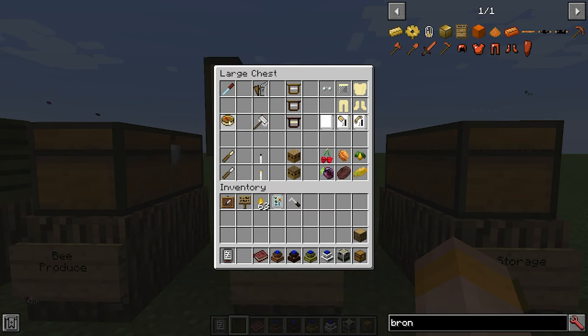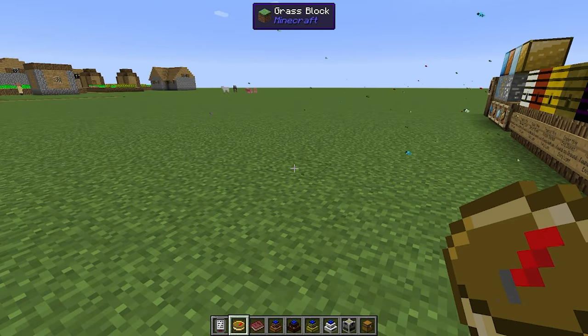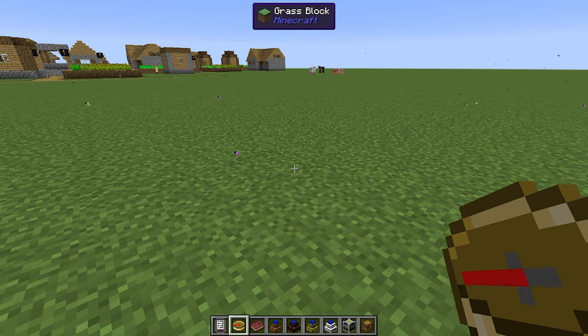Then we have the habitat locator, which is one of my favourite items. It is made with four pieces of bronze and a piece of redstone in the middle. You can right click it with a piece of honey and a bee in hand, and it will tell you the habitats that bee will actually like to live in. For example, if you are standing in a cold biome and the bee wants a forest, this habitat locator will direct you via the compass to the correct habitat. If it cannot find a habitat — like on a super flat world — it will spin indefinitely.